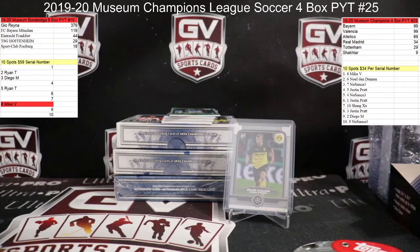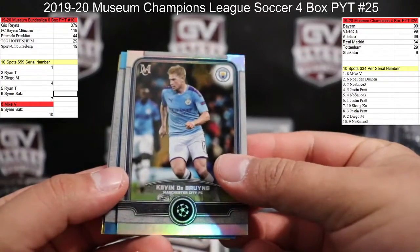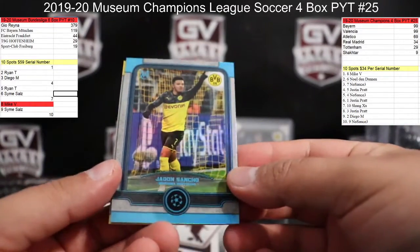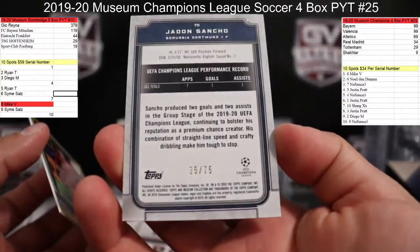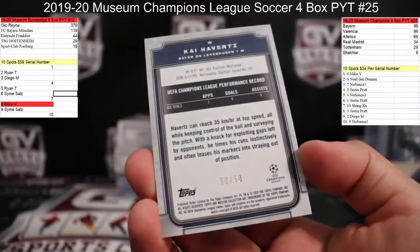That gets us down to four left, and I'll be taking whatever is left if there are any, so I can hit my first arena. Spots: six, nine, one, four, seven, and ten. We got Kevin De Bruyne for City, nice Sancho — that is number 2/75, 35 of 75 for Dortmund — and Kai Havertz for Leverkusen, 50 of 50. Couple nice ones.